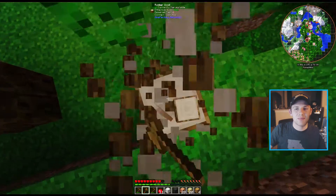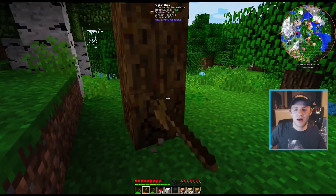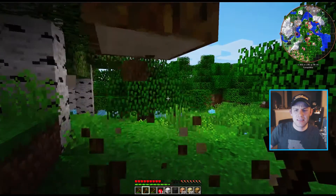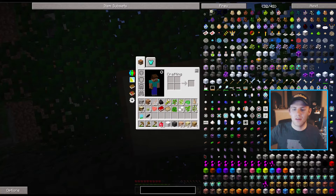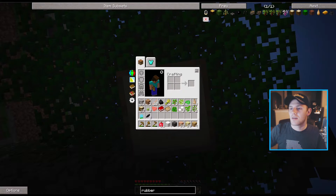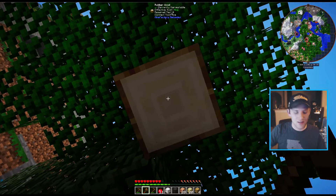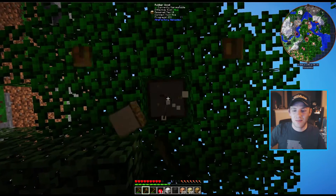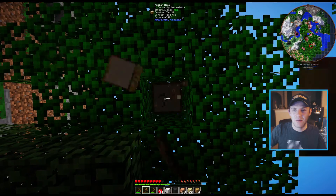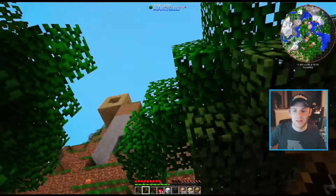I think the Mine Factory Reloaded rubber is more efficient later in game, but the other rubber from Industrial Craft — that's what it is — looks better to me aesthetically. The trees look better, the items all look better. But I think the Mine Factory Reloaded is more efficient. Let's grab some of these saplings.